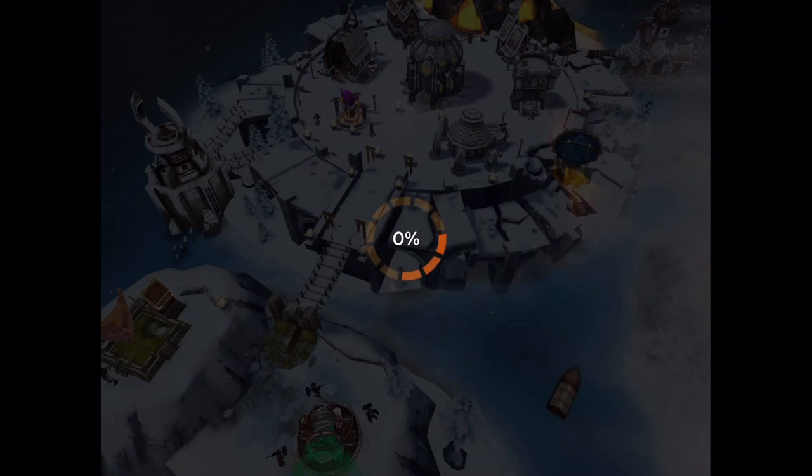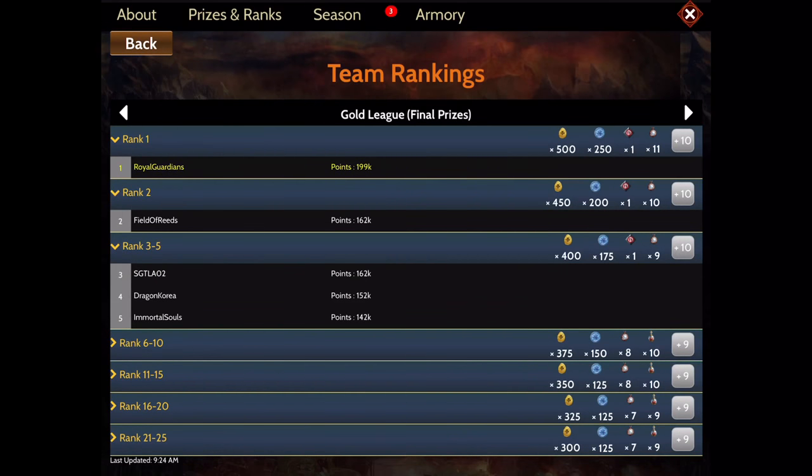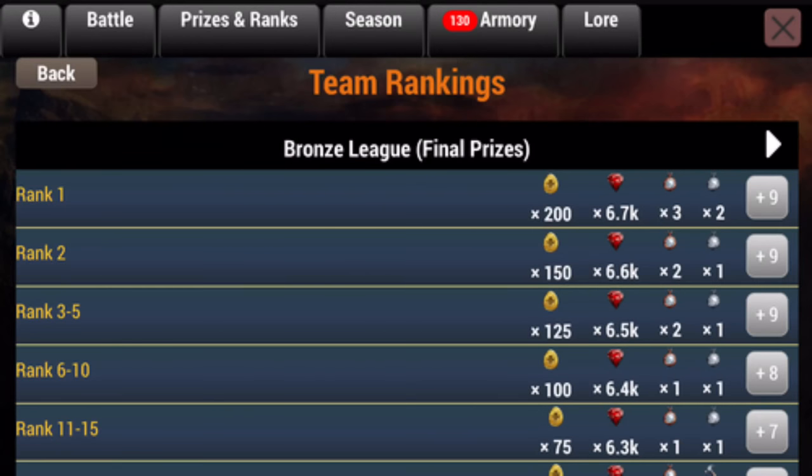Let's look at the team prizes for the gold level. Shout out to my team Royal Guardians — super proud, we took first place again! In the gold league we're getting 250 sigils for first place, and the lowest rank is going to get 125 sigils. That's really good prizes. However, depending on your league — if you're in diamond you're going to get more than double that, like a thousand sigils for first place or maybe even third. If you're in bronze level, you're not going to get any sigils at all.